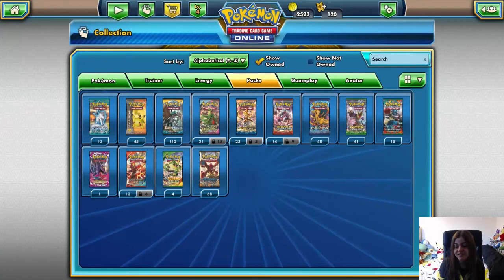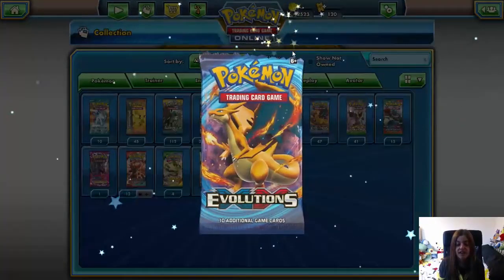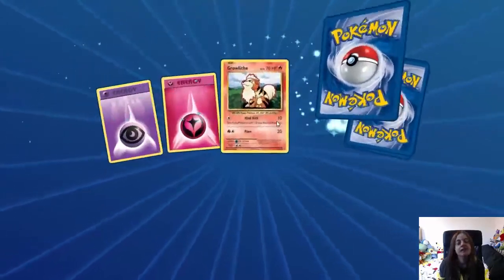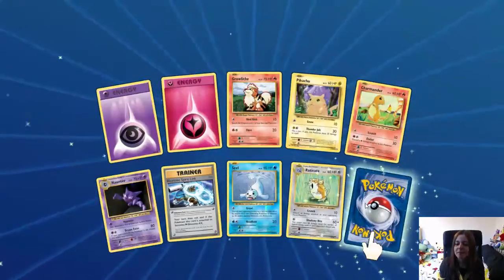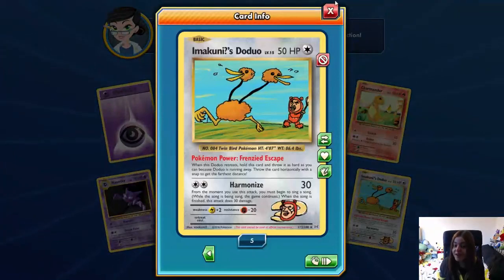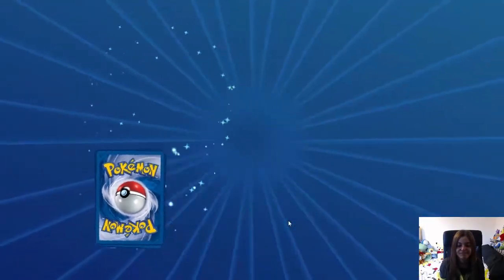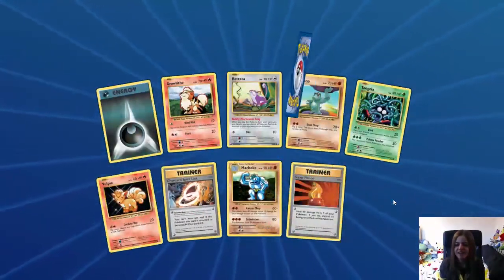We've still got a lot of Evolution packs — let's just go straight in with the boring evolutions again. I am looking forward to getting rid of these, because we even get two energies in the same packet. Starting off with eight. Four of five Imakuni's Dojo — it's a shame that you can't actually use that card. This one is one of my favorite hidden rare cards; I do like Imakuni.